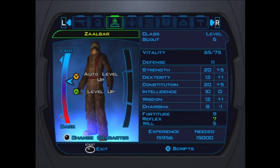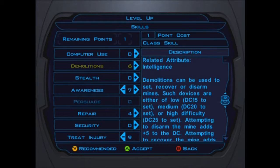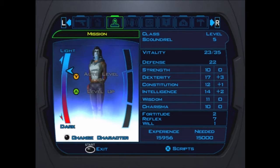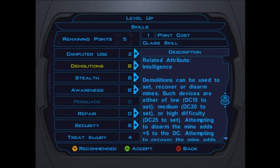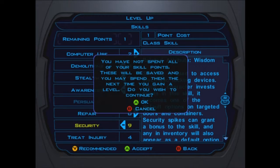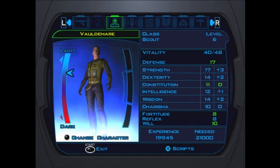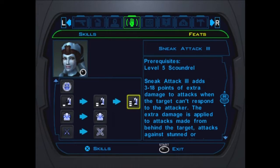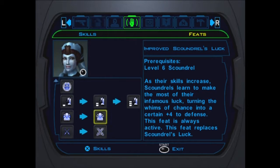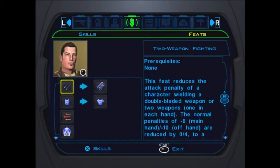Before we go on, I want to level up. Zalbar - unfortunately this level there's not much but just skills. And Mission - she also just gets skills, but she does get an upgrade in her Scoundrel's Luck, which is nice. She gets Improved Scoundrel's Luck: plus four to defense instead of plus two. So if you look at her stats now, her defense is 24. I think Scoundrel players get a lot of bad credit in the game, but playing a scoundrel is turning the game into hard mode.